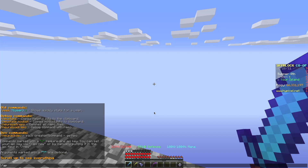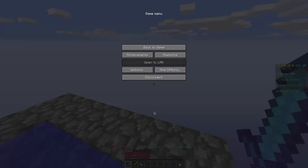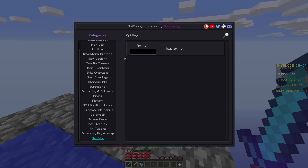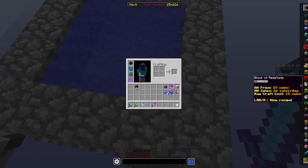First, what you want to do is type /api, and this will give you an API key. When you then open /neu, this allows everything to work properly. You don't need to fill it in manually — it will be done automatically — but that's what makes it all work.